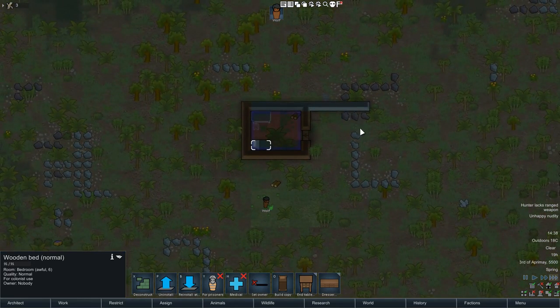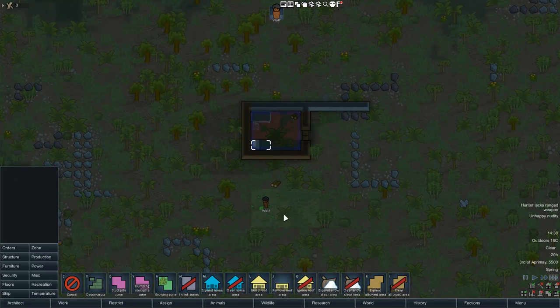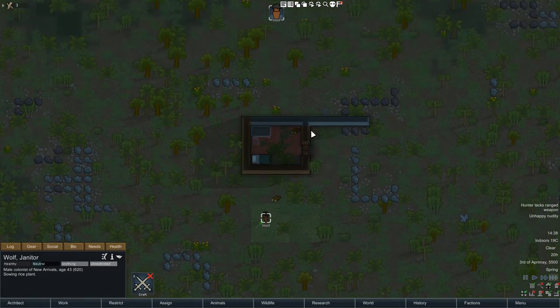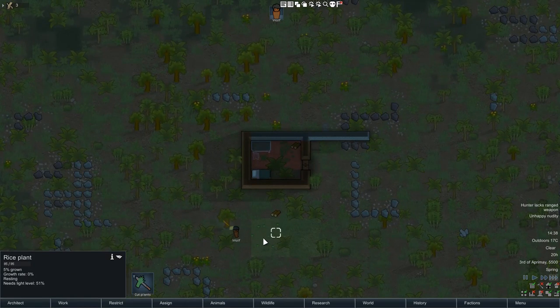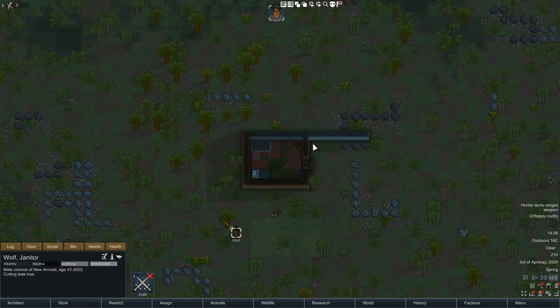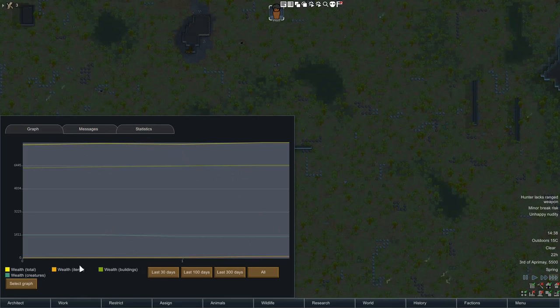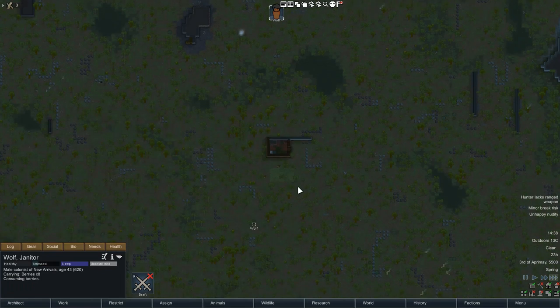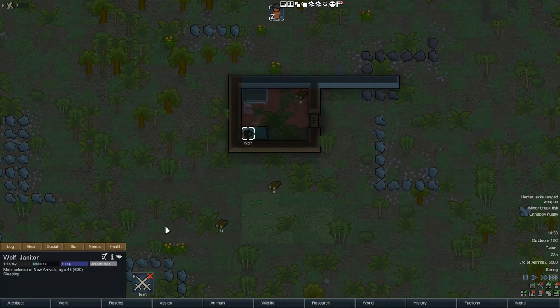We'll look to get a dining room eventually. But we also need to get this weapon going — we're going to chop another tree down, get the bow going. Because we'll probably get raided soon enough. If we go to history and look at our wealth, it's very low right now but slowly increasing. Once we hit certain points, we'll get raids and random events that determine what's going to happen.